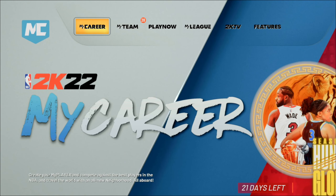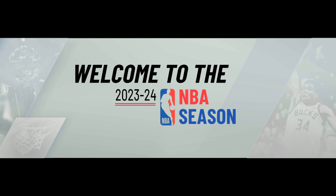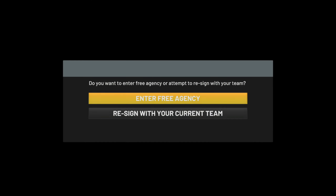Once you load back in, select the same playmaking shot creator in season three, 92 overall — it will place you back on the free agency screen. From here, enter free agency, pick a different team that has a MyPlayer Nation game, and repeat the steps I've already shown you. Super easy and super simple. Let me know if you guys have any questions — it's been your boy JR, I'm out, peace.